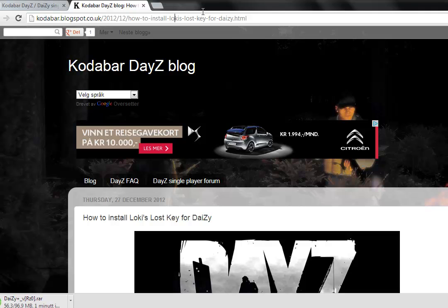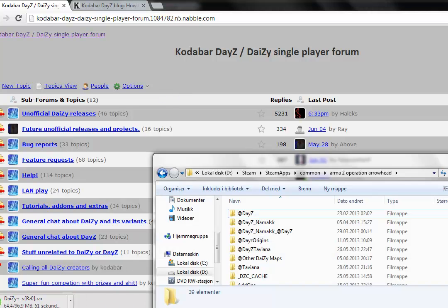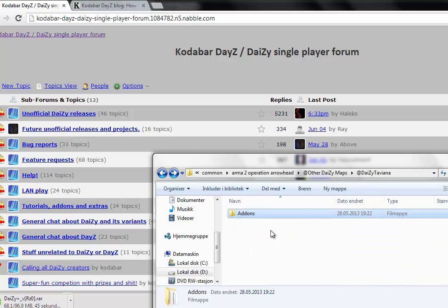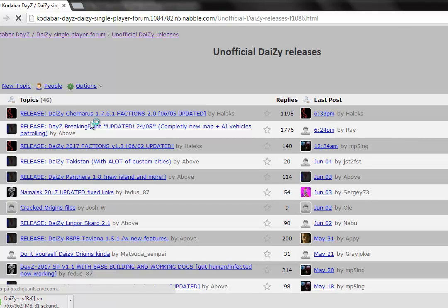Maybe I'll show you another video later if I want to. And here, if you want to download other maps, like Tavania — I just have to change some sounds — you just press unofficial Daisy releases. And if you found one you want, like Namalsk, Pantera, Texas, and 2017 Breaking Point or whatever.